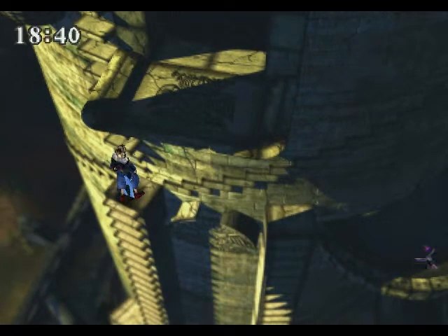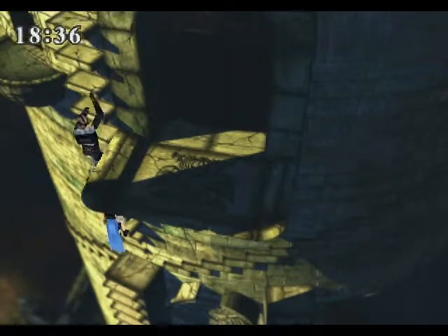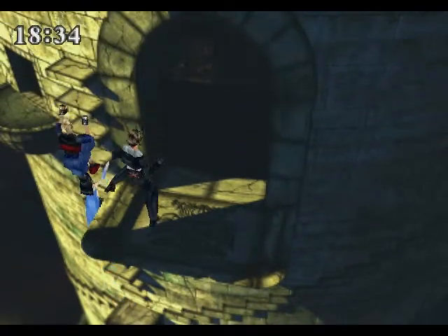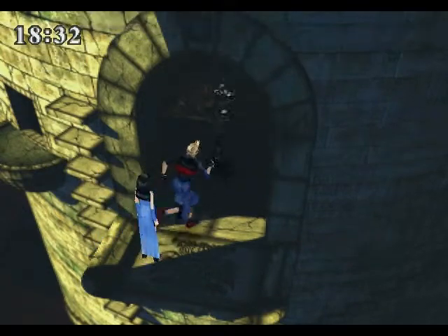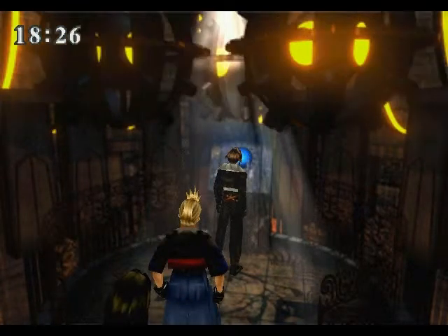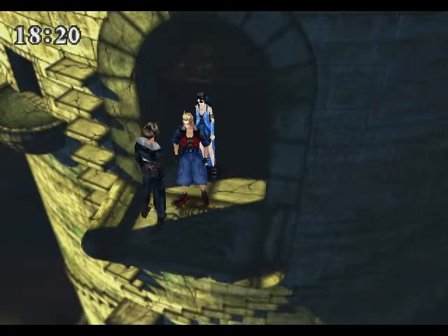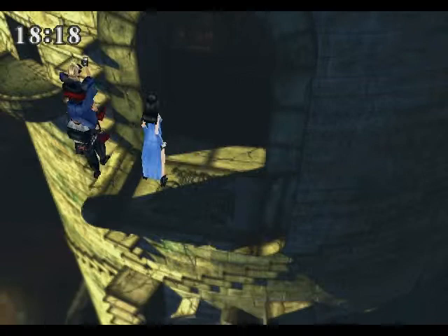Let's climb up again. I guess which one do we get off at? Let's run in here - I'm sure there's something to do in here. Let's do the thing at the front of us. Okay, we pressed a switch. So I guess let's climb back down, because I'm assuming that opened a door or something along those lines.